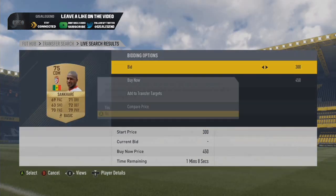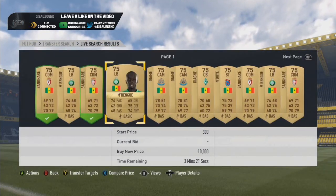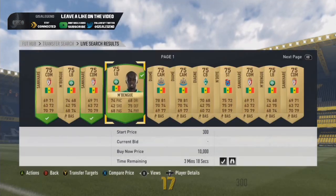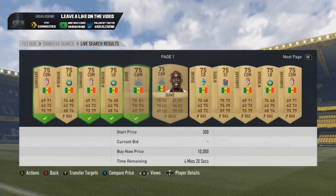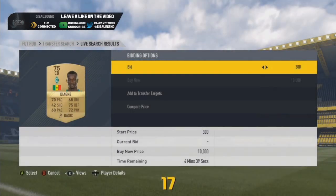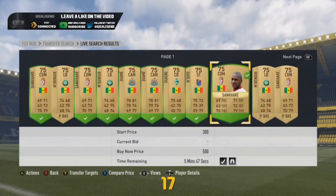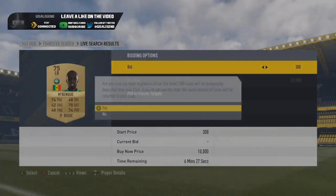Senegal — you've got quite a few options in defence, which is quite handy, and you've also got plenty of options as a whole. You've got Sanakar, Mbengu — if you can get him for 300 coins you've done well. Diami is another — he sells for about 400–500 coins, sometimes pushing 600. Endoi sells for about 400–500 as well.